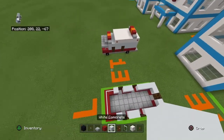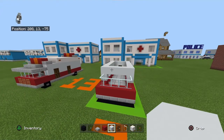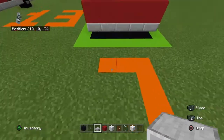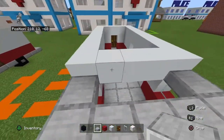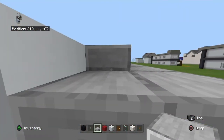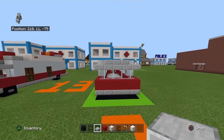Bring your white concrete and dark oak doors up with an additional row of white concrete. Then bring your glass panes up with a row of smooth stone slabs. You should now have a bumper shape or very elongated U. The three blocks open in the middle — place full smooth stone blocks there, or use two slabs to create a block. You can see the slab line slightly but it's up to you.